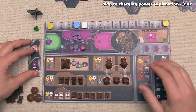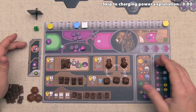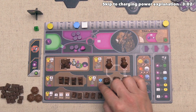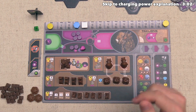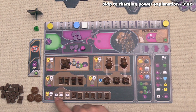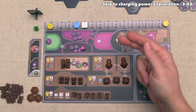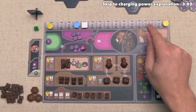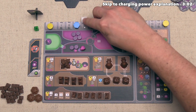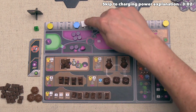The income phase happens simultaneously for all players. You simply look to your playing area and find everything that has the little hand symbol on it, and you take those resources or bonuses. For us, down at the very bottom, we have three symbols showing the white square. White squares are ore, tracked up here along the top of our board. At the start of the game we have four, so now we take three more, bringing us up to seven.